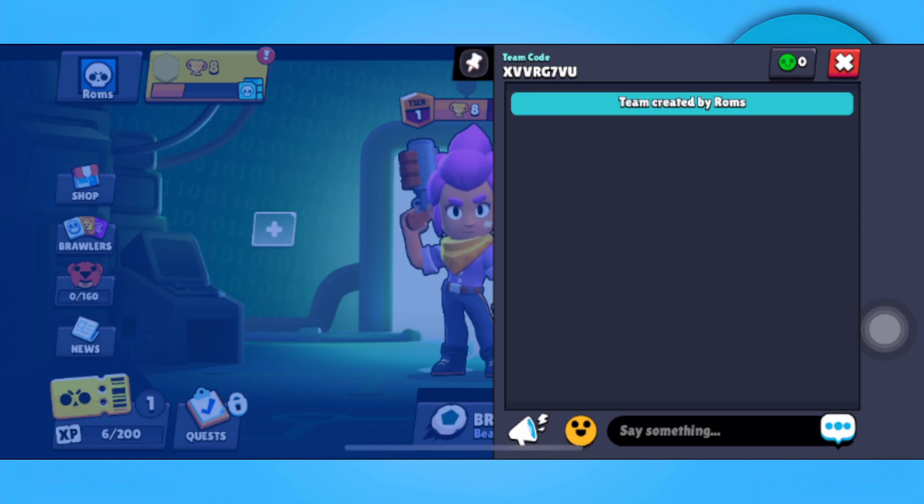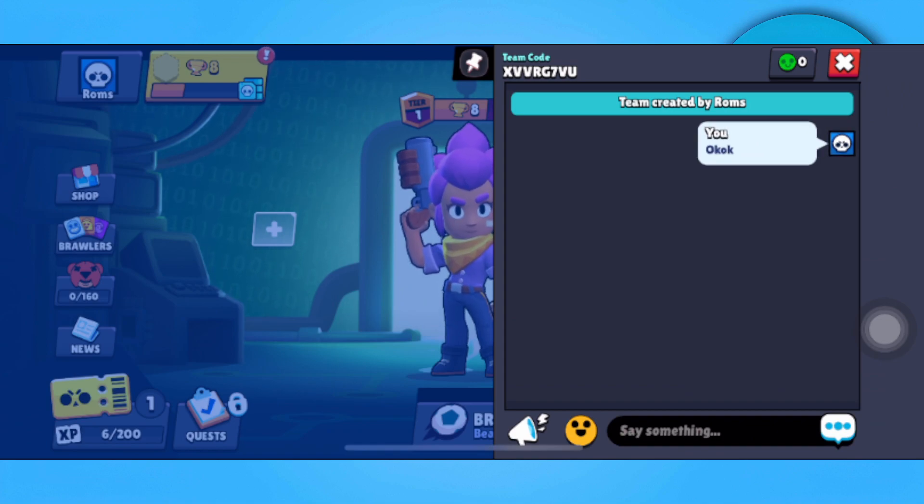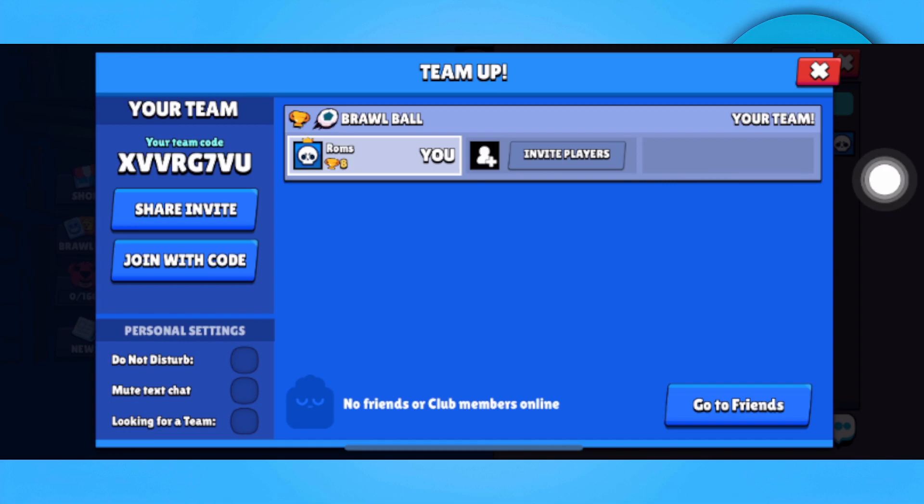From here, as you can see, we're not muted so we can still chat — our chat is visible right there. To mute this, tap on the icon at the top, and as you can see we can mute the text chat from here.